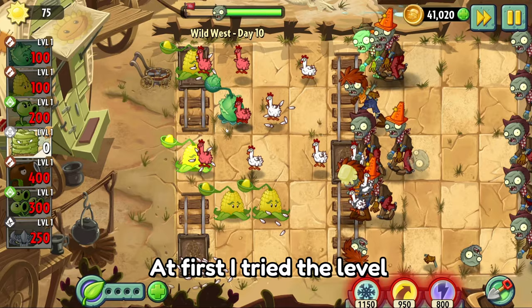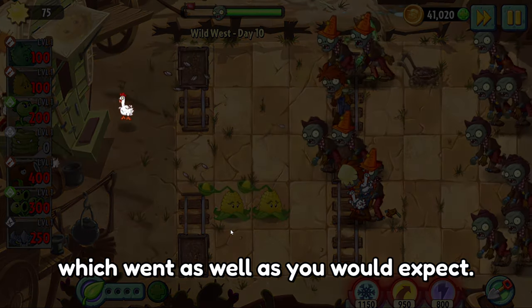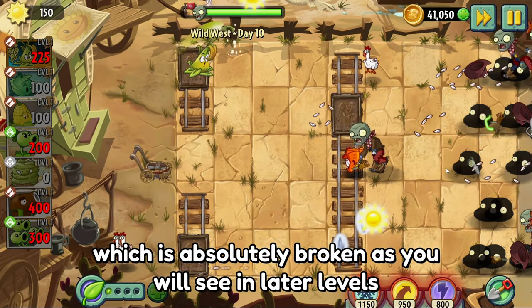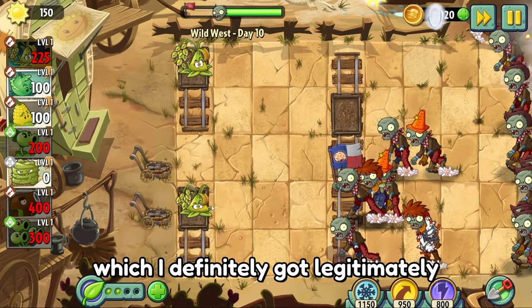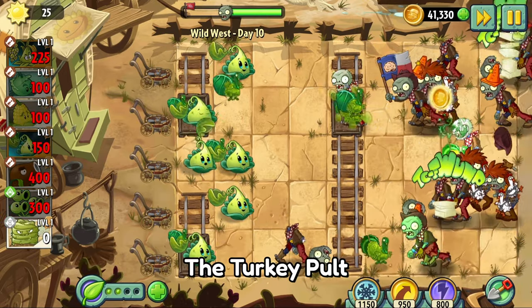At first I tried the level using only Cabbage Pult and Kernel Pult, which went as well as you would expect. After that, I rented Sticky Bomb Rice, which is absolutely broken as you will see in later levels. But unfortunately it didn't do well against chicken zombies. After a few attempts with Sticky Bomb Rice, I decided to add another catapult to our roster.